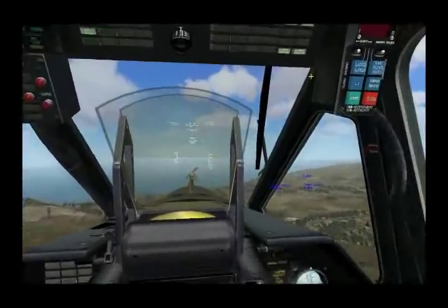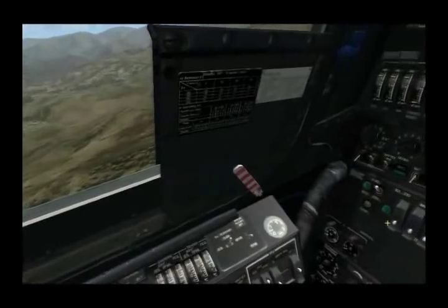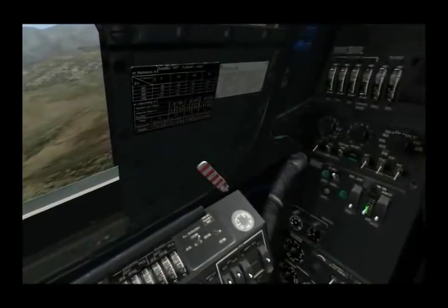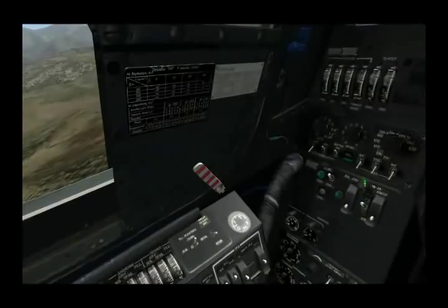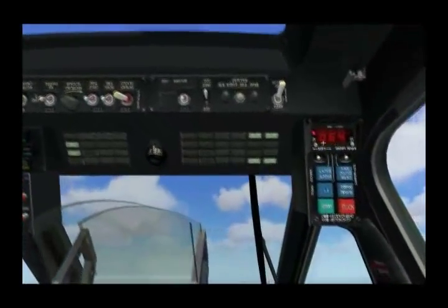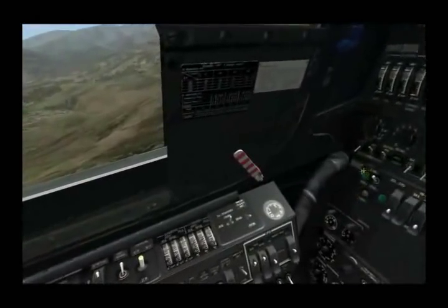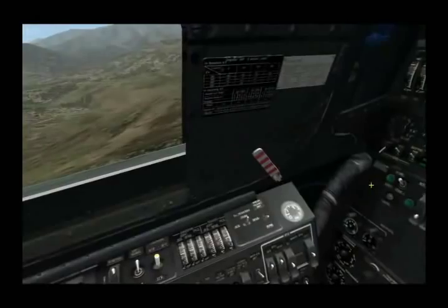We'll go ahead and power these up. We can go to the back panel and put on the LWR, and then over here we'll go ahead and put the countermeasure panel on. So we've got power up here, and when the LWR is powered up we'll see a green light appear.